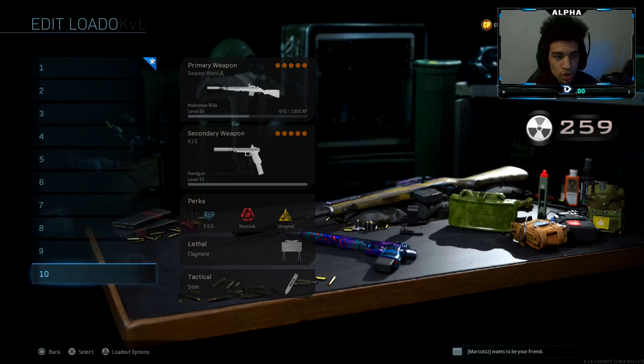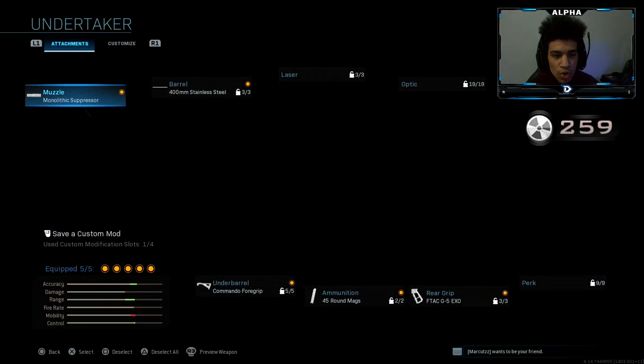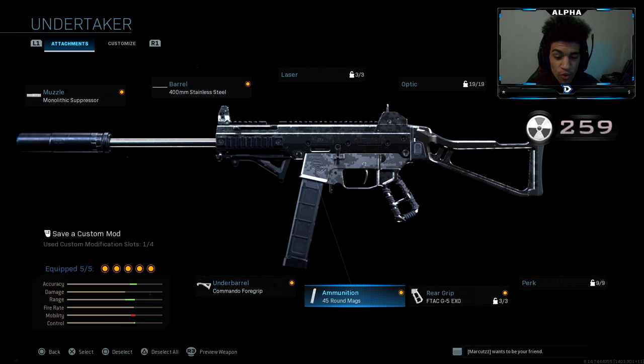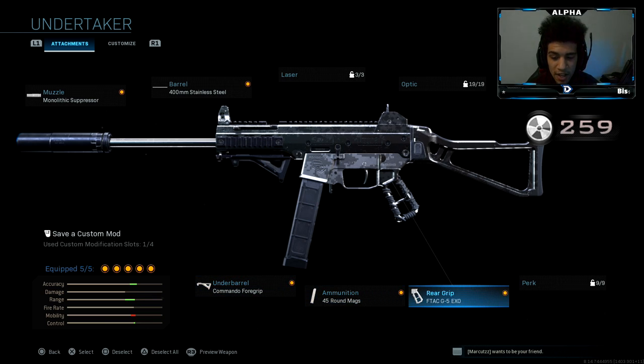So here's the class setup I can show you guys right here. I have the Monolithic Suppressor, the 400mm Stainless Steel Barrel, Commando Foregrip, 45-round Mag, and the F-Tech G5XO Rear Grip. Try the class setup, let me know how you guys do with it. And comment down below what tier you guys are on in the battle pass.